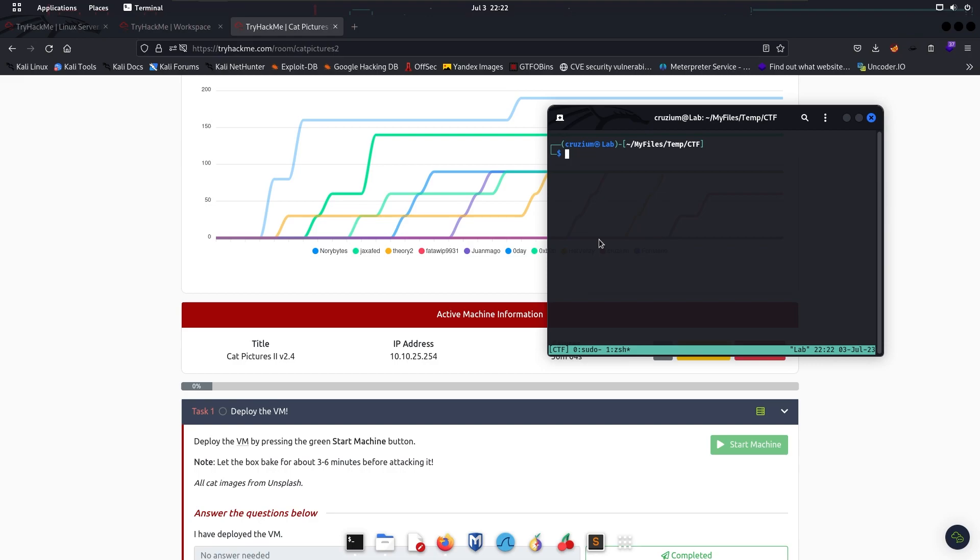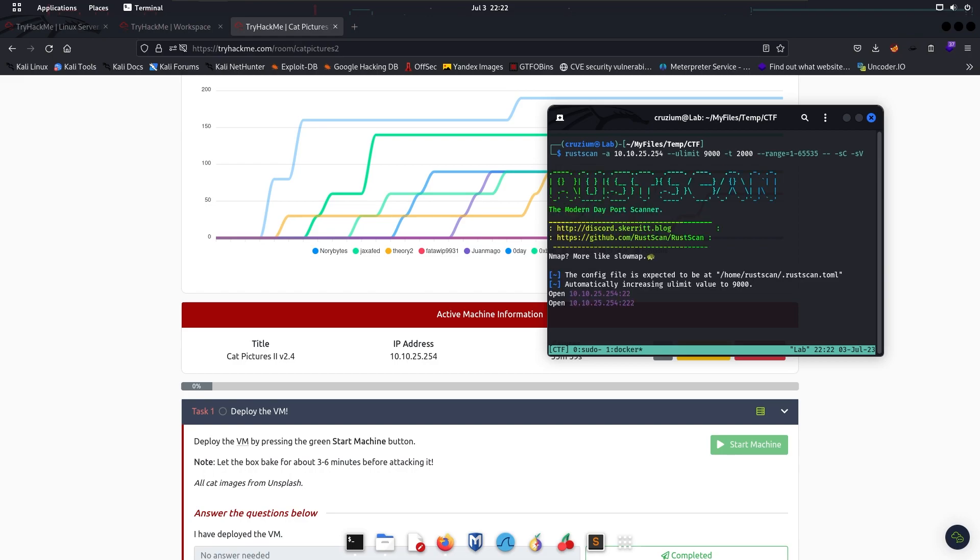We can do an nmap scan — I'm going to use RustScan here. The three open ports include port 80, so let's check port 80.